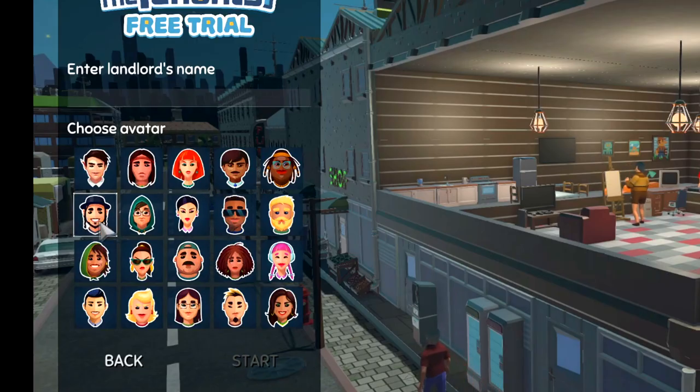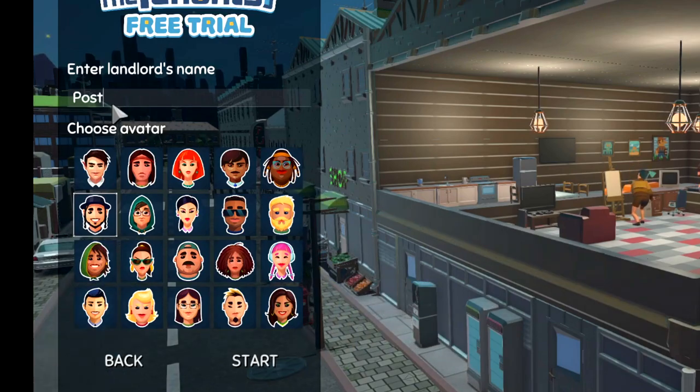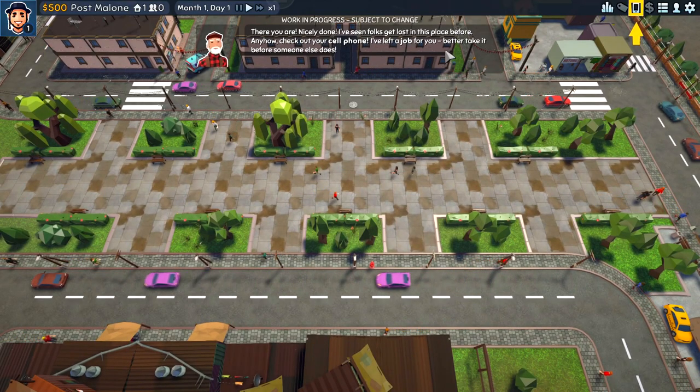I'm gonna choose this guy because he kind of looks like Post Malone. We gotta make a landlord name — he's gonna be Post Malone. I'm just gonna skip everything this guy says, he doesn't know anything.